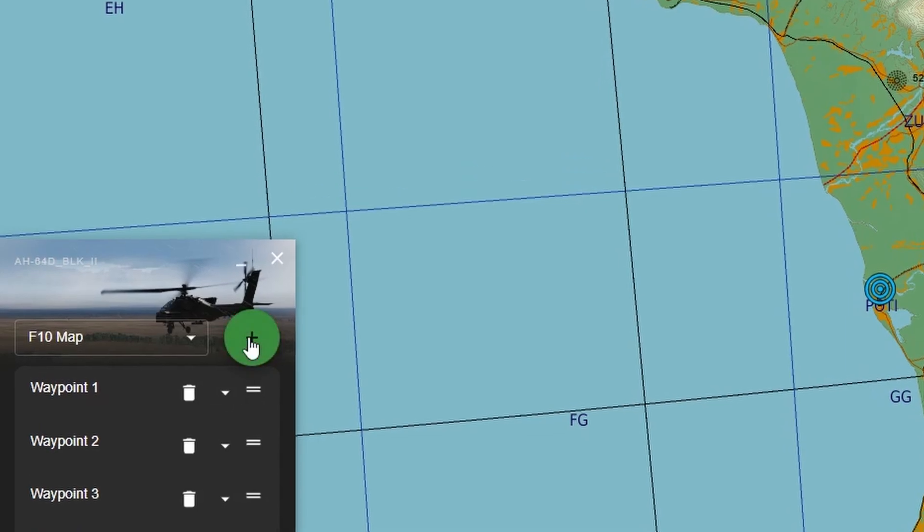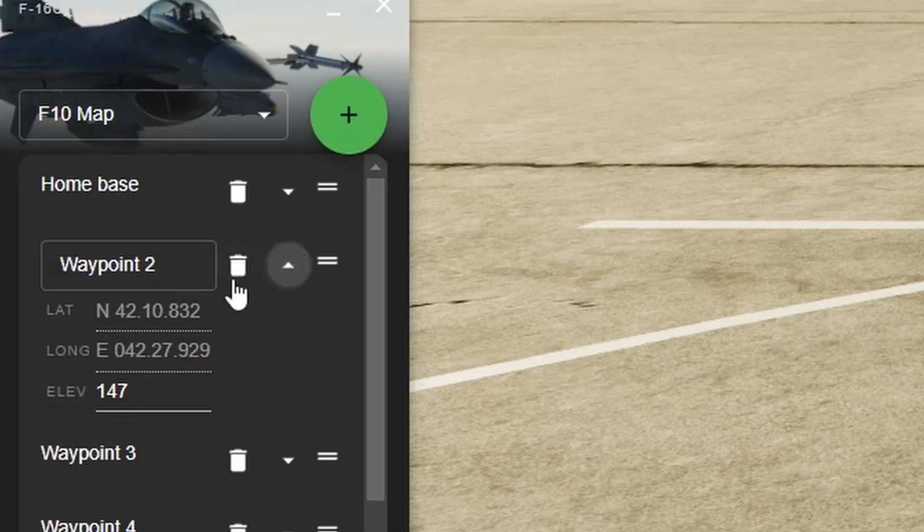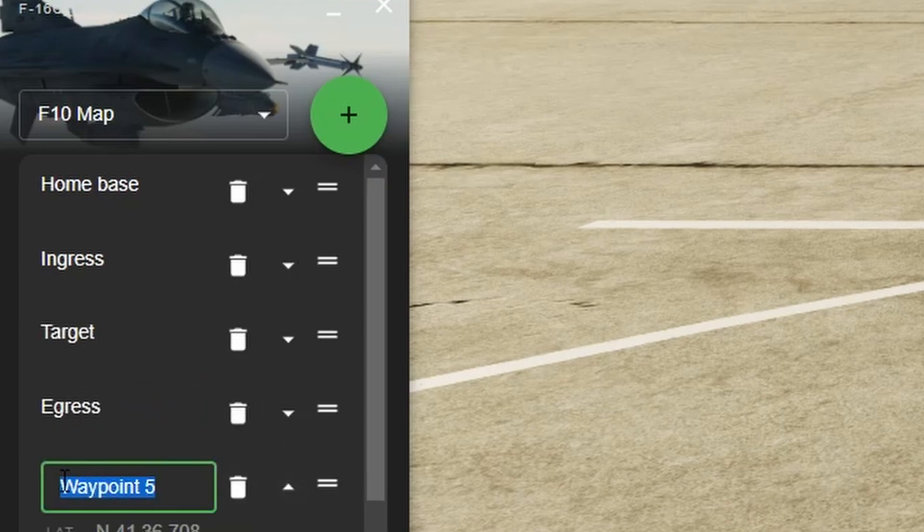And when you are done, click the red X to hide the crosshair. You can expand each waypoint to rename it, check the coordinates, or edit the elevation of that point. You can also reorder them the way you like.